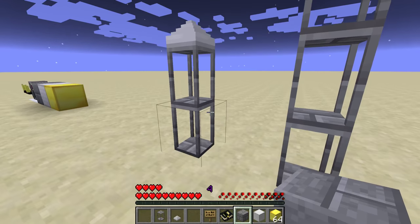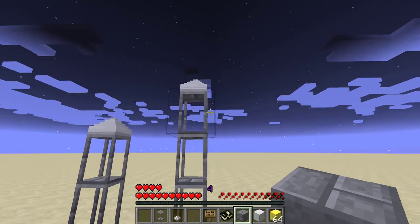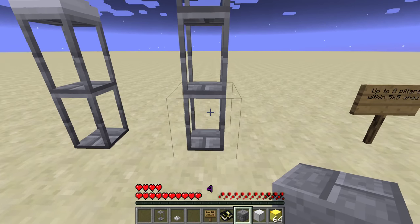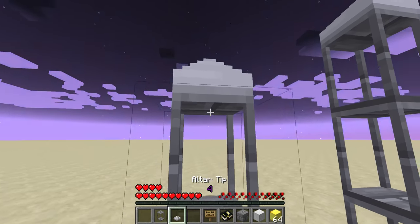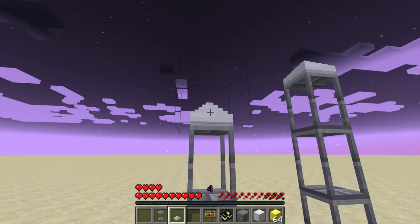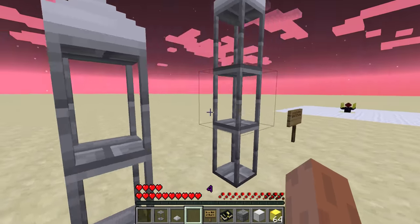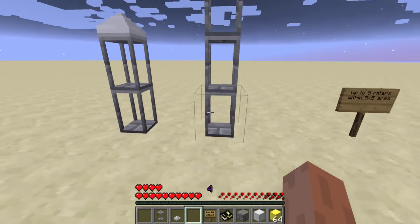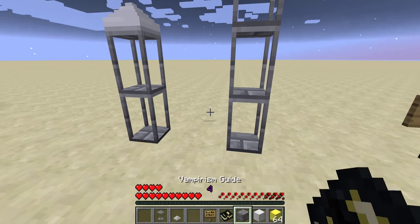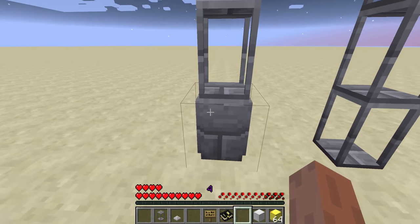Filler blocks can be either stone bricks, iron blocks, or gold blocks depending on what kind of structure you need to build and which level you want to reach. You combine these pillar blocks together to build pillars. They can be either 2 blocks or 3 blocks high and they have to be topped off with an Altar tip. By default they are empty, which means they are useless. But you can fill them with filler blocks by just right-clicking them.